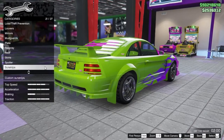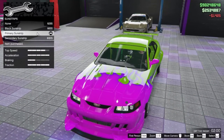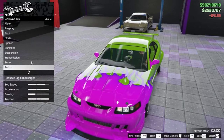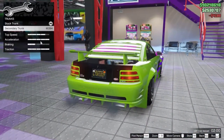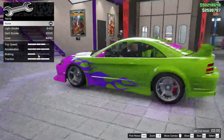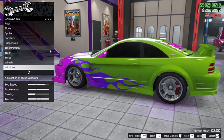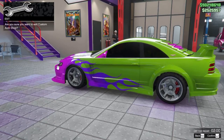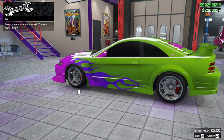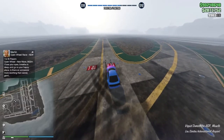Whatever spoiler you like, you choose. I'll be upgrading this car to my liking and then I'll show you the final product and how fast it goes. The trunk can have a different color if you'd like. Wheels, windows — all set to my liking. Here we go!